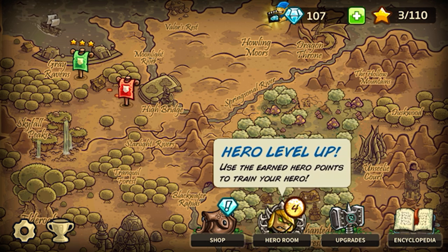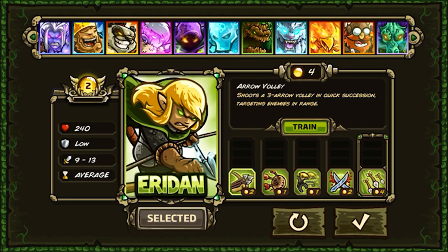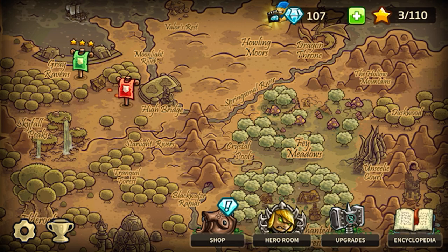Now we shall continue at what looks like High Bridge. I've already tried this and I didn't plan ahead properly, so our hero has leveled up — we'll level him up first. With four points, we'll give him Dodge Bonus, Counter-Attack, Porcupine, and then Arrow Volley — shoot six arrows in quick succession targeting enemies in range. That will do good. So now without further ado, grab your gear!